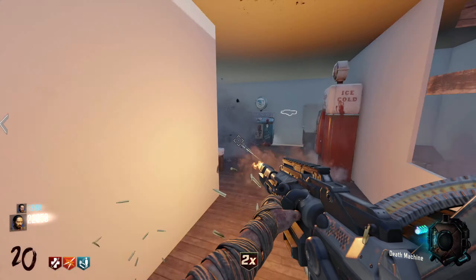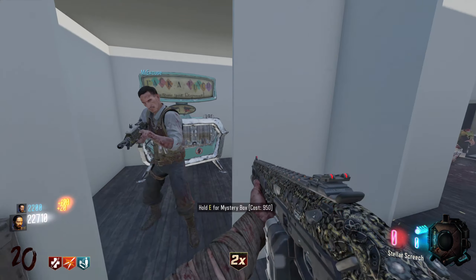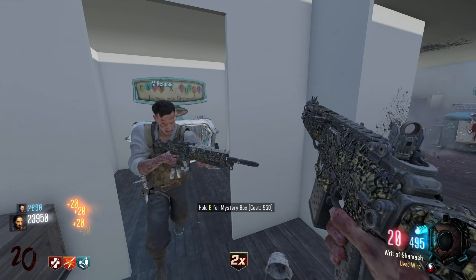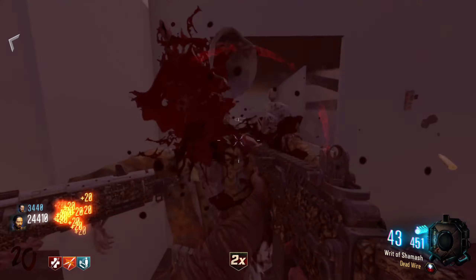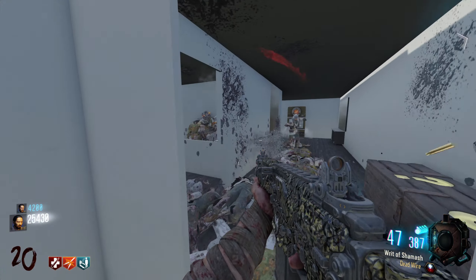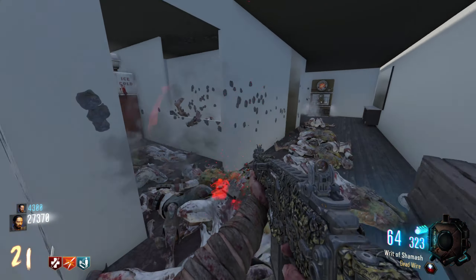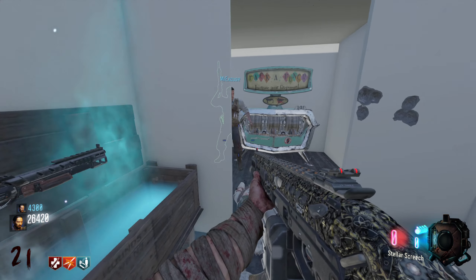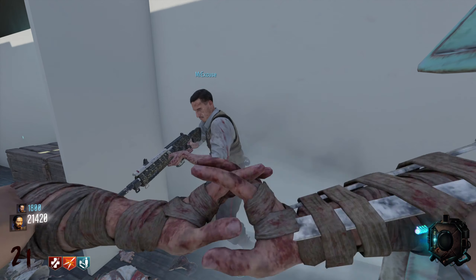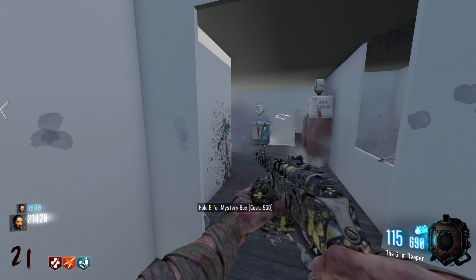What's up, bud? Oh, we'll take some of that — we'll take some of that, won't we, chief? You got any ammo? 20 — I could do with some. I'm not going to shoot that. You're just blocking me in here — I can't move, you're blocking me, I can't go past, you're not shooting. I need ammo. Don't worry, bud, I've got you. Oh, fireworks — did you get the M1927? No, even better — the Grim Reaper!